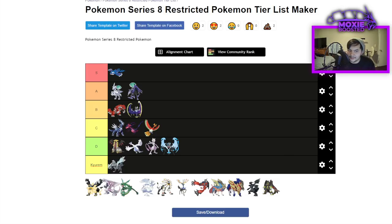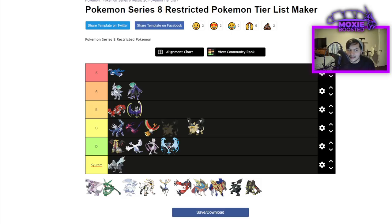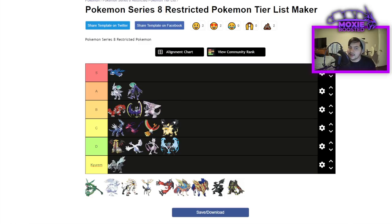Prism Armor hardly saves Necrozma Dusk Mane from Calyrex Shadow Rider. NDM is C tier for me. I'm a big NDM enthusiast in non-Dynamax, but in Dynamax it's noticeably worse because of Intimidate spam and other things just getting better against it. In non-Dynamax it was easier to tank hits when nothing could Dynamax; now it's also possible to run two restricteds, so finding a counter is easier. B tier in non-Dynamax, C tier in Dynamax — basically a good Trick Room Weakness Policy pokemon.